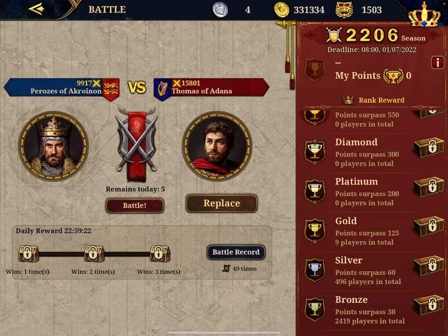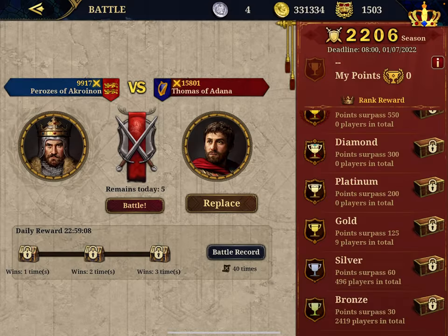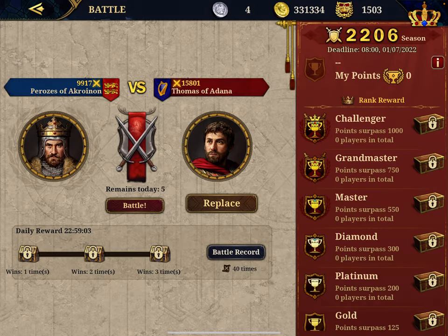It's season 2,206 with a deadline of 8 o'clock, 1st of July. These are the awards you get — you get a wonder. If you surpass 1,000 points you get coins; if you surpass the Diamond threshold, those are the awards. Let's play — this guy is better than me.